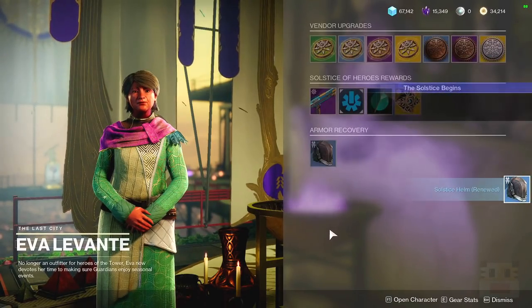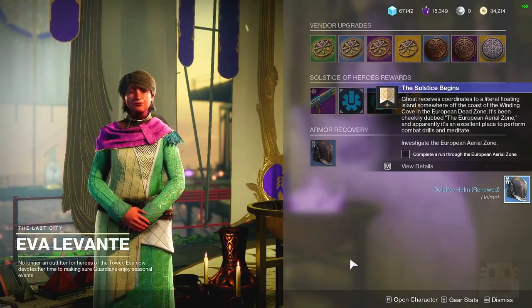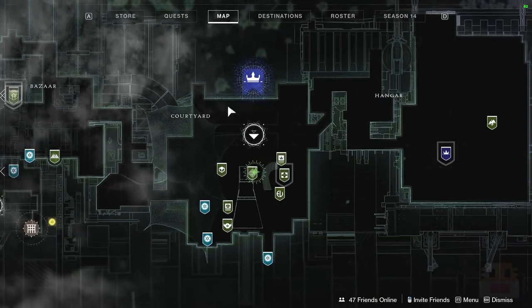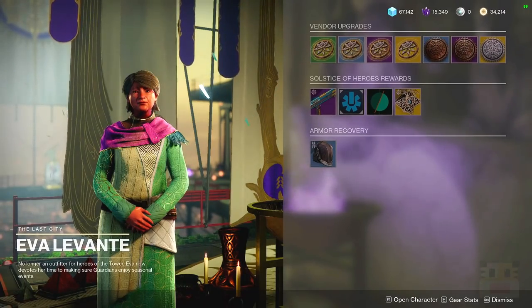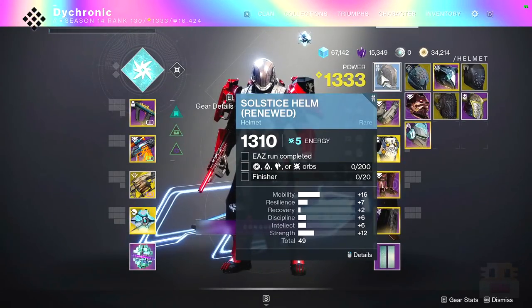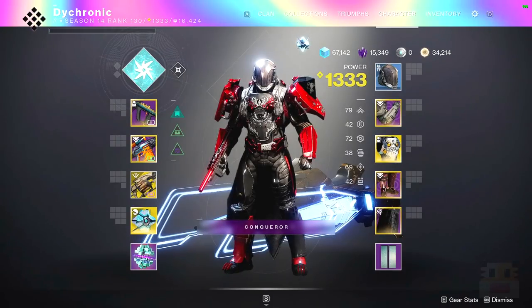You get started with the helmet. Each armor piece — and rarities of armor pieces — are going to have certain objectives you have to complete. For example, going through the European Aerial Zone, which is the new activity you can find in the director on the map. You launch it right there, or probably right next to Eva as well. Just like last year, you have to complete the helmet by equipping it, which is a 1310 item. Once you do the first Aerial Zone, she'll give you the rest of the armor set.